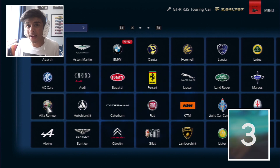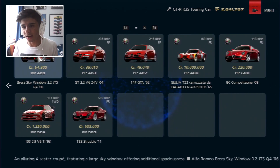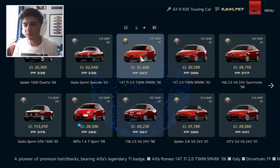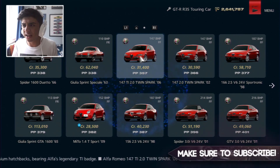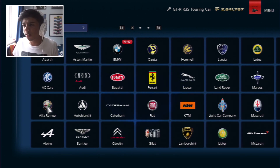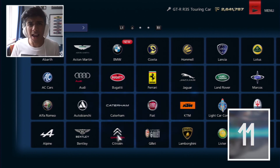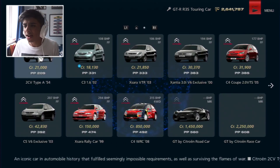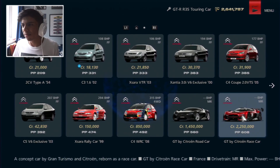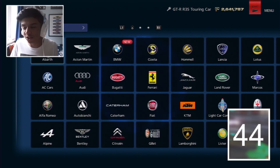We got number three which is Alfa Romeo. Looking inside, it could be anything from an 8C to a 147 Ti Twin Spark - quite interesting. But I'm going to twist - I don't think Alfa is a good choice especially when you've got Lamborghini, BMW, Ferrari. We generate the second number and we got 11 - that's Citroen. Citroen is a bit of a boring company honestly, so we're going to twist one more time.